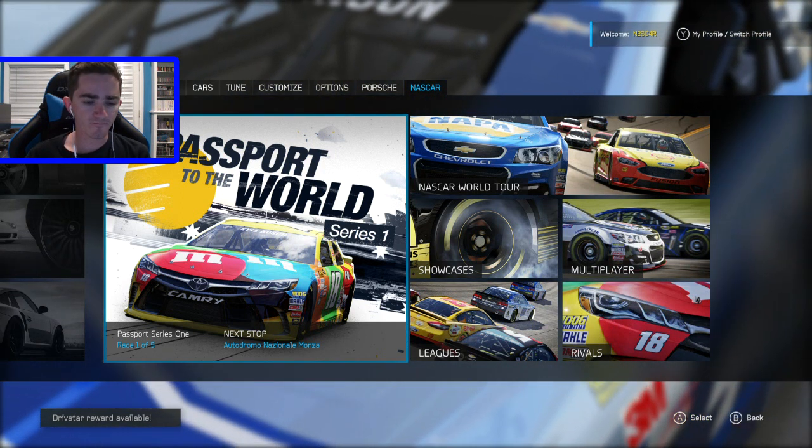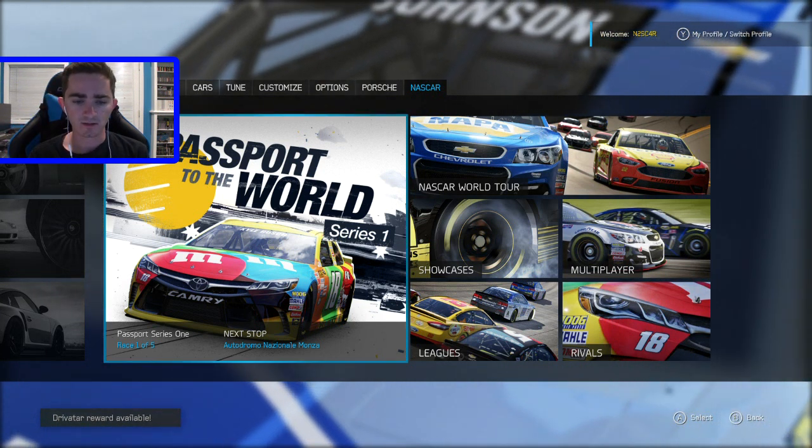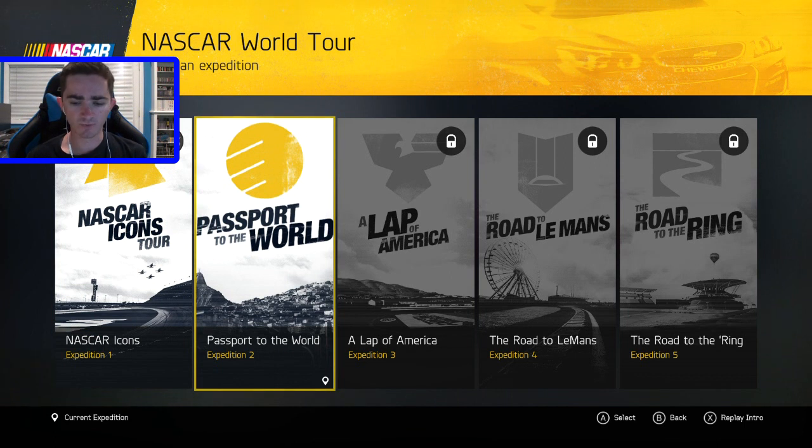It's going to be race 105 and the first race is going to be at Monza. As you can see here, the NASCAR Icons Tour is complete — it is done. Now it's on to the Passport to the World Expedition 2. Let's get this going.